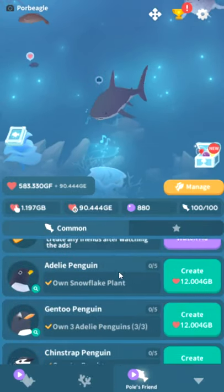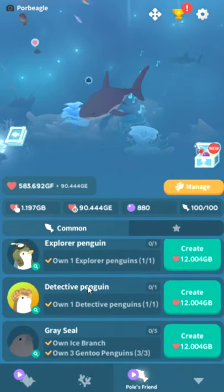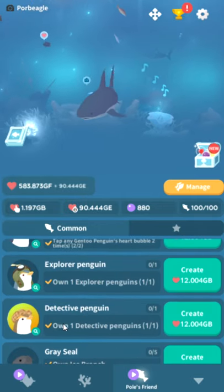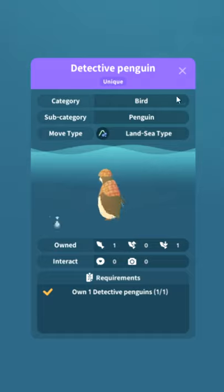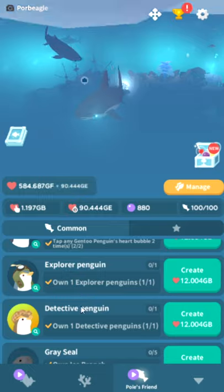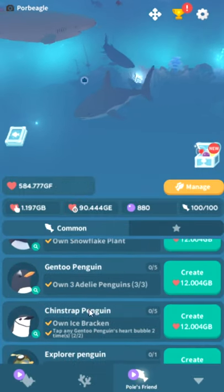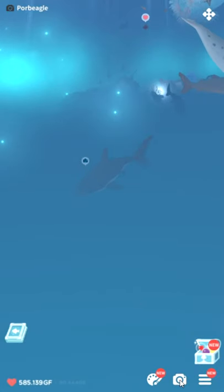There are two new fish that are totally free. You'll get them basically instantly upon opening the game — the Explorer Penguin and the Detective Penguin. You just get them. I think one of them is supposed to be a daily reward, but basically you instantly get it. As far as I know, you'll just instantly get those the moment you open up the game.